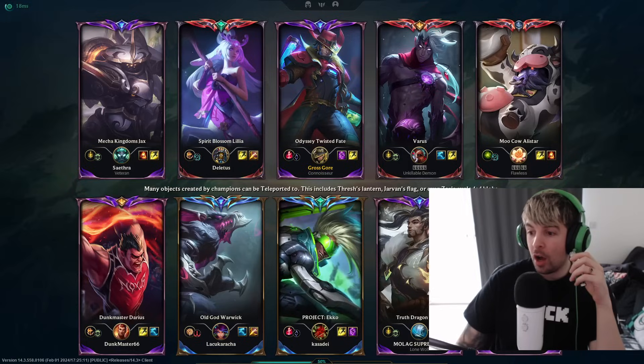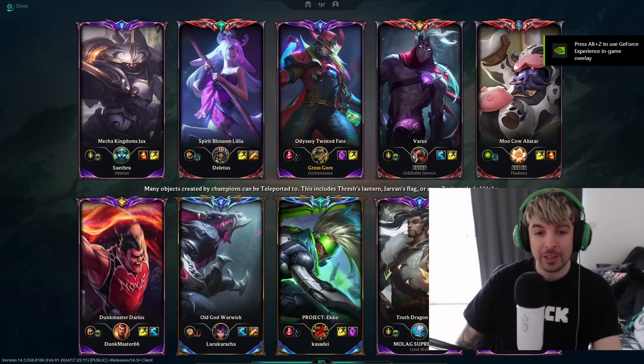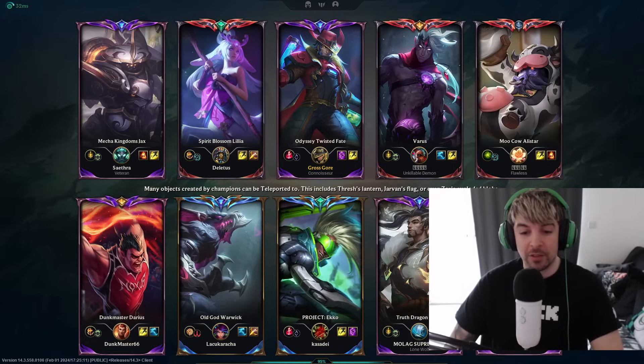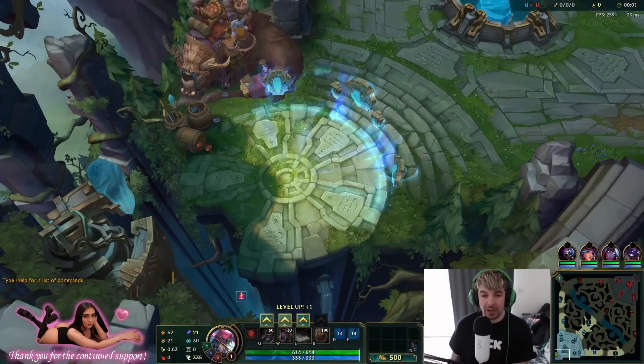We're against a challenger — oh no, we're actually against a challenger! They've got two challengers on their team. We've got three GMs, they've got three Masters and two challengers. We've got Gross Score and some Jax/Sky. A challenger Echo mid — and I'm on a different setup! Feels so weird, I hope I can perform, I really do.